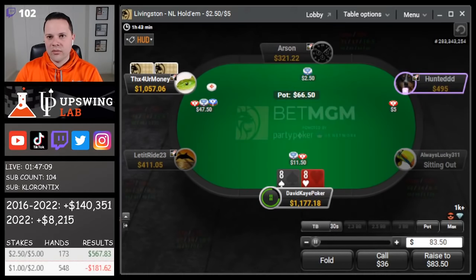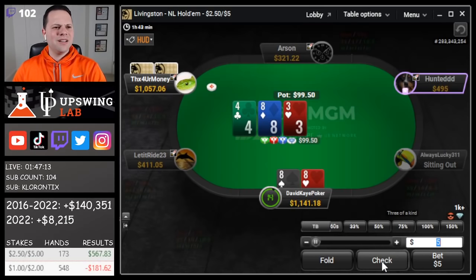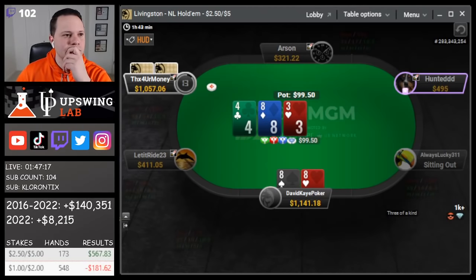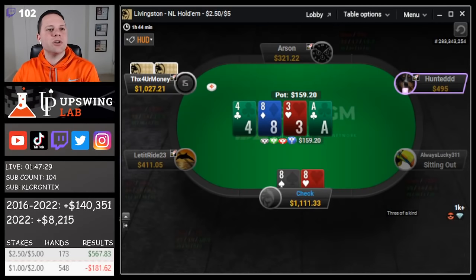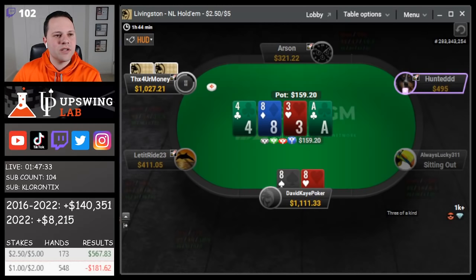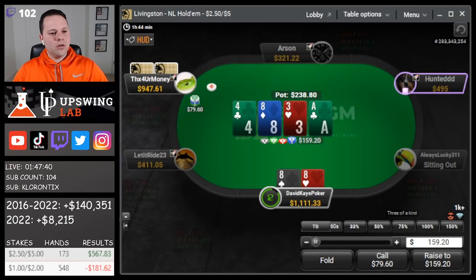We open eights and get 3-bet. Playing pretty deep, we're gonna flat. We flop a tough set on 8-4-3, just gonna check. Pretty deep here too, so just a call on the flop. Ace of clubs on the turn, check. Probably gonna keep calling down and then check-jam rivers that aren't a club. Half pot bet on the turn, just a pure call.